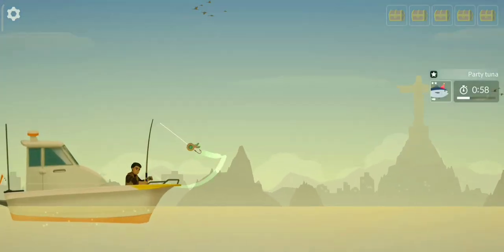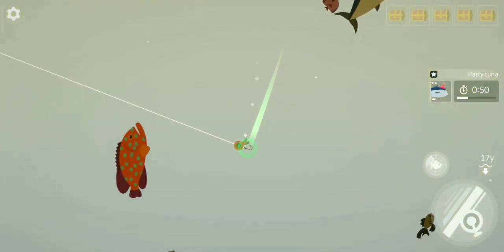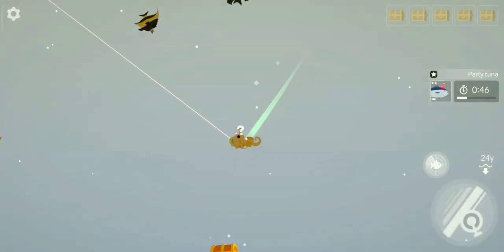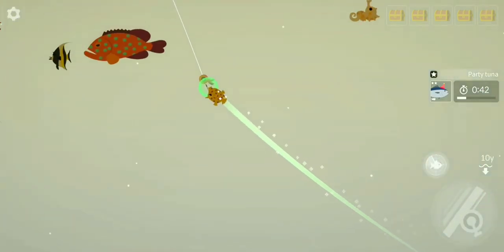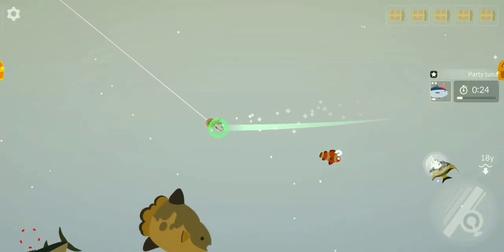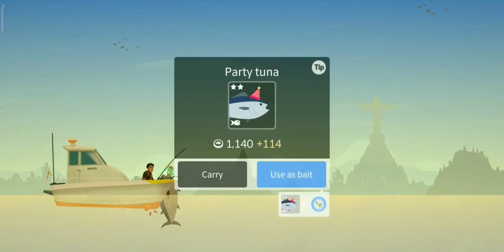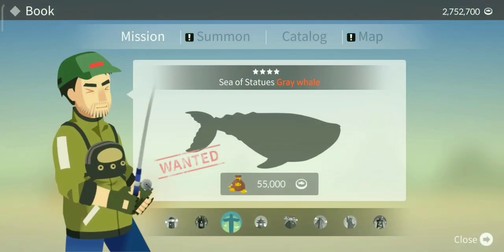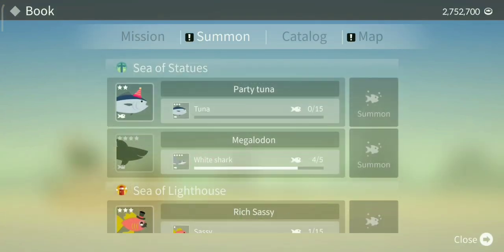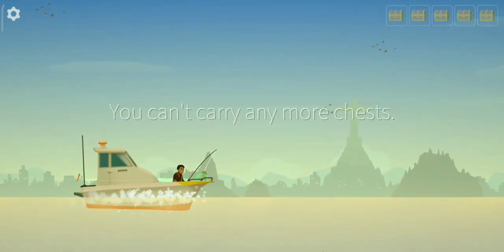Let's unequip the minnow and just toss it in there. We have one minute left. He's pretty much surrounded by his comrades. Box fish, leave me alone — you're not the fish I want to catch. Yes! He's there! Oh my gosh, yes! I'm so happy! It took me four attempts. Each attempt I had to catch 15 normal tunas, so I caught around 45 to 60 tunas total to summon the party tuna.